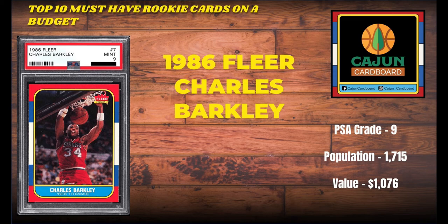The fourth one on our honorable mention is none other than Sir Charles — the Round Mound of Rebound — from the 1986 Fleer set, which is going to make quite a few appearances in this list. You cannot grab his PSA 10 for less than $5,000, so the next best thing is his PSA 9. The population of the 9 is 1,715. The '86 Fleer set was printed at an alarming rate — it is not a rare set — but acquiring the cards in high grade is difficult. PSA 10s are extremely low pop. PSA 9s are a little more achievable, affordable, recognizable, and collectible. So Charles Barkley's PSA 9 is an honorable mention candidate.